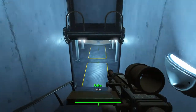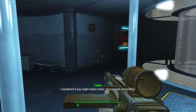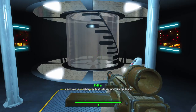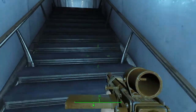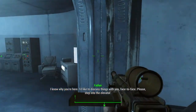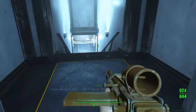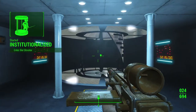Hello. I wondered if you might make it here. You're quite resourceful. I'm known as Father. The Institute is under my guidance. I know why you're here. I'd like to discuss things with you face to face. Please, step up to the elevator. Start it — institutionalized.